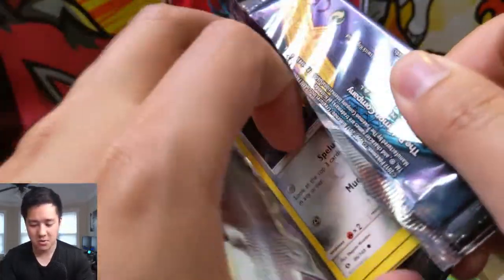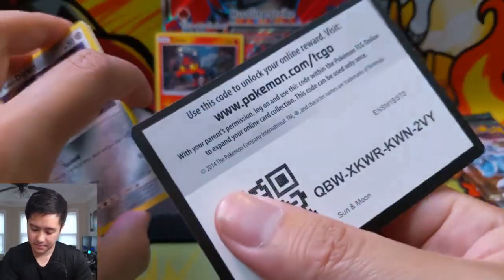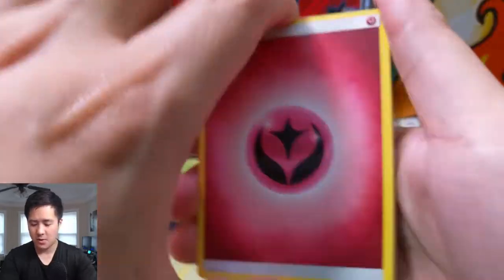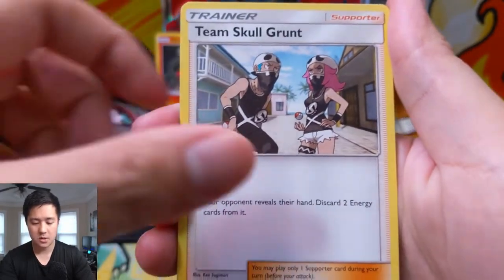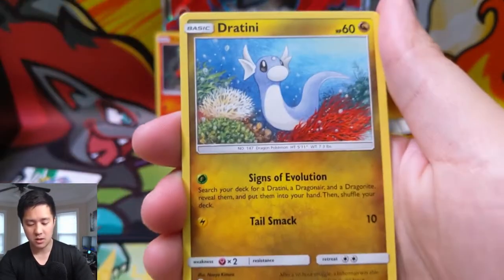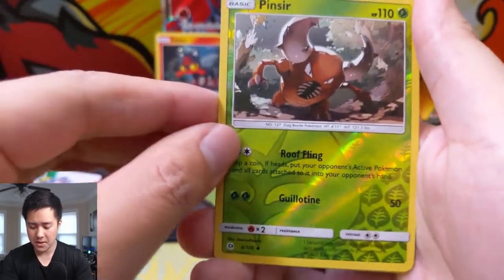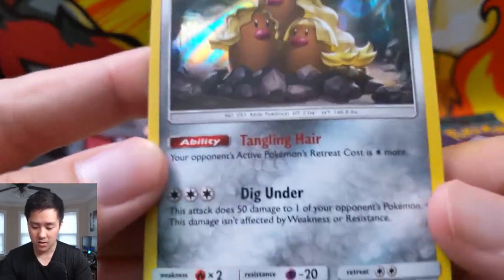Alright, let's move on to Sun and Moon base. Still yet to get an ultra rare or better — let's see if we can do that right here. We have a Fairy Energy, Ultra Ball — very useful card — Pinsir, Team Skull Grunt, Alolan Diglett, Trumbeak, Sandygast, Morelull, Fomantis, Pinsir for the Reverse, and then an Alolan Dugtrio.